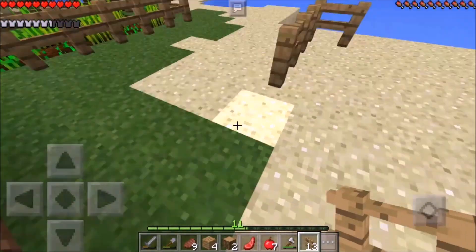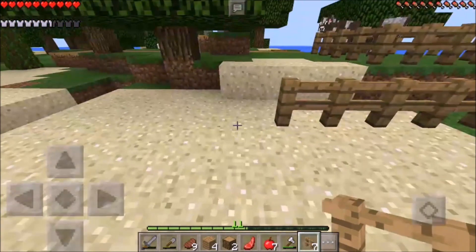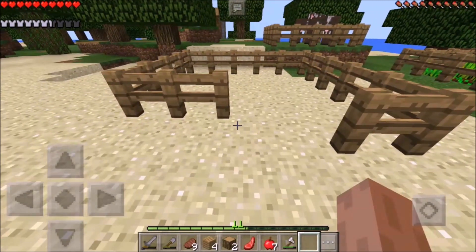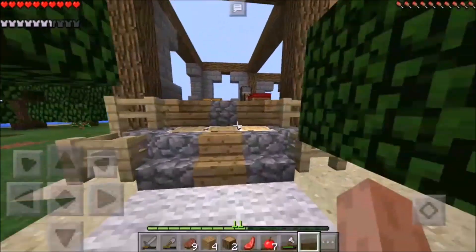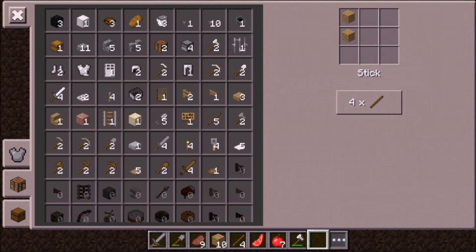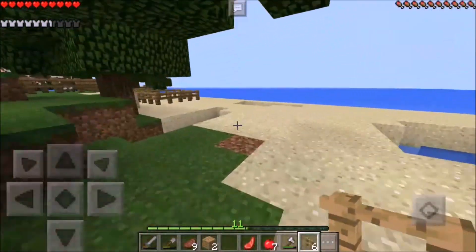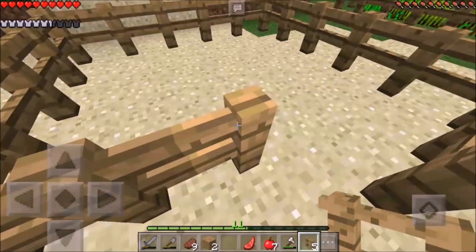Let's put the sheep farm here — the cows are nearby, hopefully they don't have a war. We're getting the animal area done this episode. I'm going to finish this for Mr. Sheepy because more animals is better. I need to make a fence gate so whenever I come in I can feed them easily. Let me make one more — okay, I can make one more fence gate, sweet.